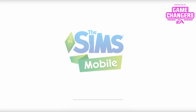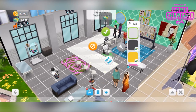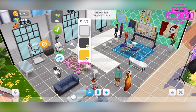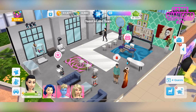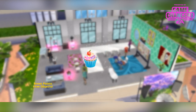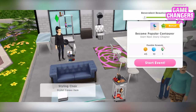Let's go to work and place the dryer chair — 85 simcash. I really need to do a remodel. If you want the other colours it's an extra 5 — not too bad I suppose. That's all those items placed and that should give us a boost when we start the next shift. I'm hoping those hairstyles will show up at the end. The next chapter event is: Become Popular Contourer.